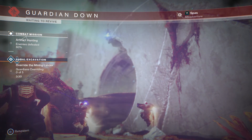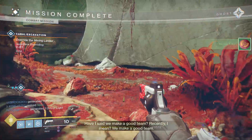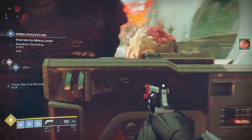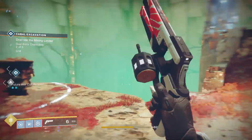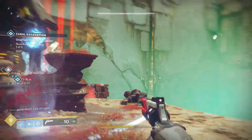Looting a lost sector with a five stack of renown will total in ten faction tokens, plus the five from the public event completion. I like to do this method on Nessus just because it usually has the most public events out of any other planet, up there with the EDZ. EDZ is possibly a pretty good option as well. Artifact's Edge, where I am right now, is typically my go-to location because of how close everything is, making it easier to complete the patrol, public events, and the lost sector.